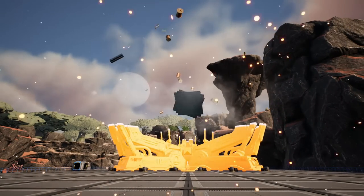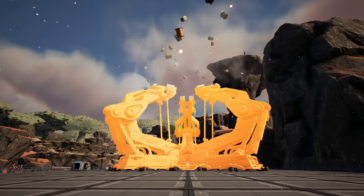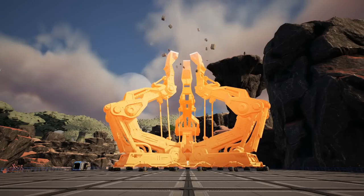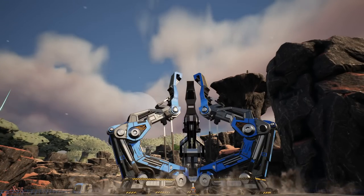Welcome to Satisfactory Update 6. My name is Nilas and in this episode we are going to unlock the Space Elevator and move into Tier 3 and 4. The first part of Tier 3 and 4 is always going to be coal power, so that is our objective for today.